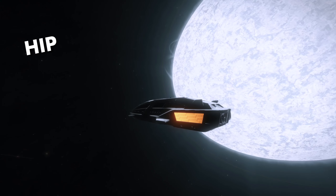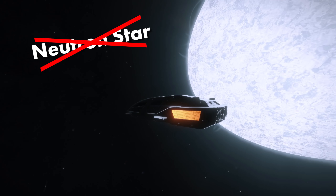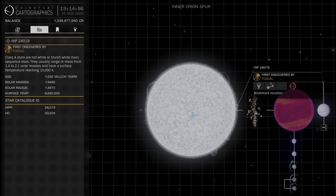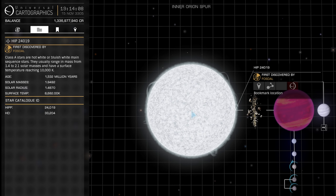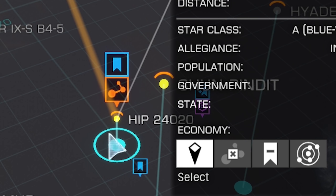But back here on HIP 24-020 and 019, we don't have a supernova remnant. We don't even have a red giant. We have two A-stars. They may be pretty big, but they are not Thorne-Żytkow objects. They're not even supposed to be inside of each other. They're just bugs.